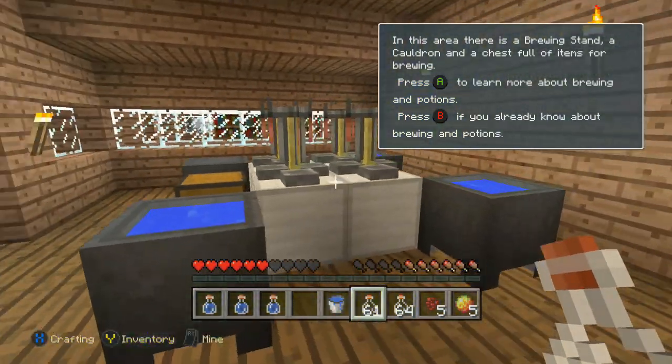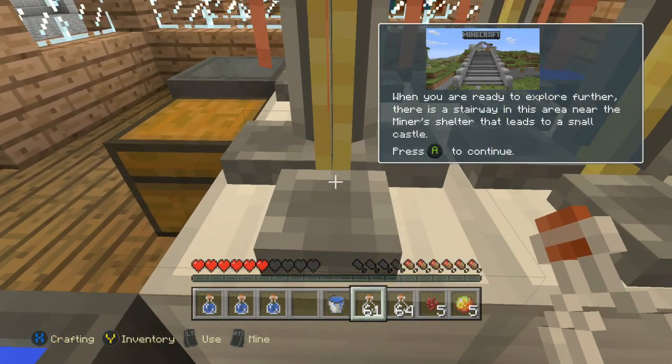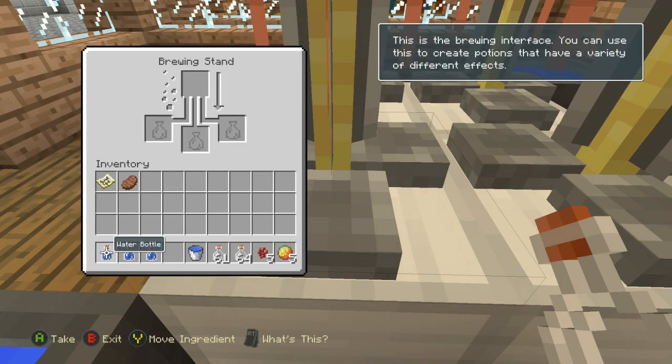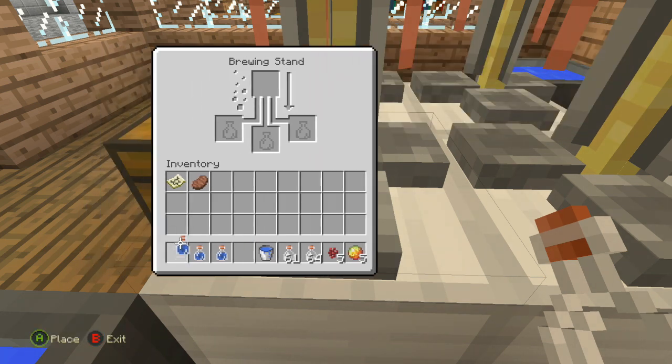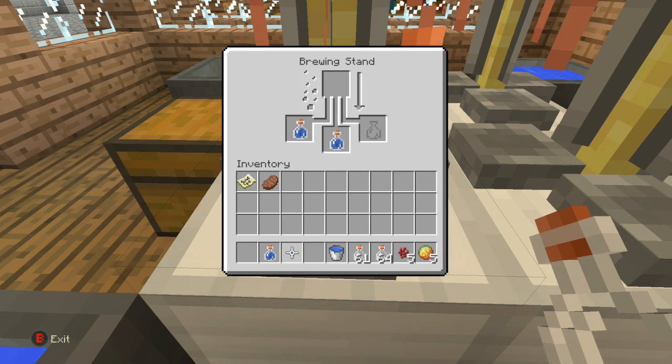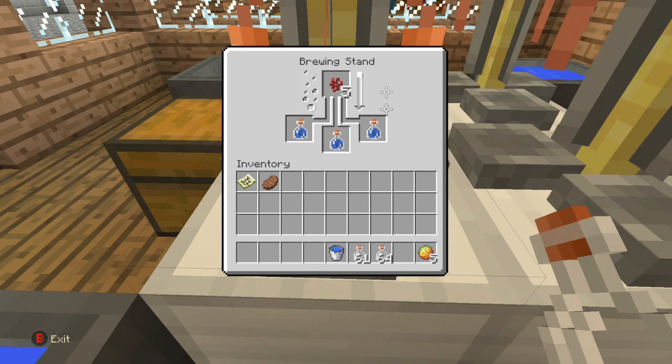Now equip the bottle and use it on this water — you'll have to fill up three water bottles. Then go on to one of these chemistry sets, use that. Now what you're gonna want to do is go through the menu at the top right. Equip three filled water bottles on the bottom, then equip the nether wart at the top — it's this red ball stuff. Wait about ten seconds and it'll eventually craft an awkward potion.